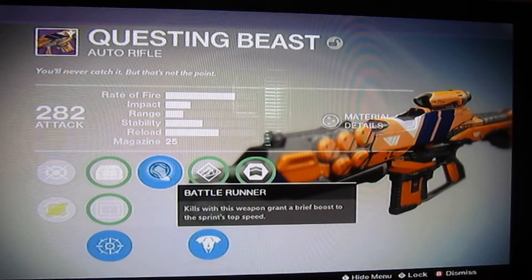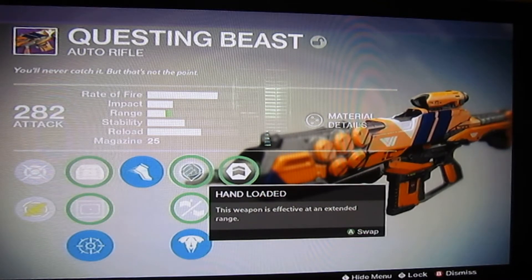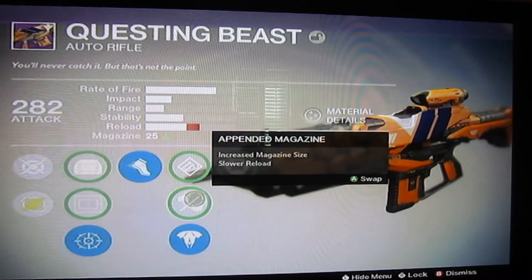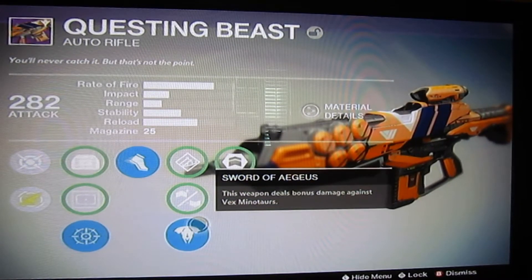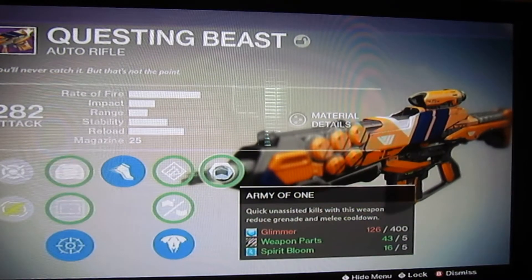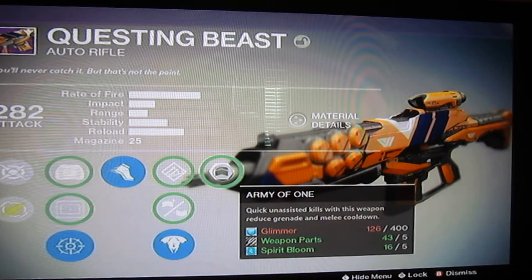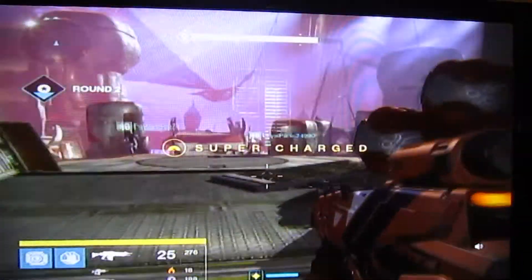Battle Runner — kills with this weapon grant a brief boost to the sprint's top speed. This is pretty good if you're in PvE, not really a PvP perk. Then we have Hand Loaded — it's effective at an extended range, okay for more ranged shooters. And then there's Appended Magazine — increased magazine size and slower reload. The final one is Sword of Aegis — this weapon deals bonus damage against Vex Minotaurs. I battle Vex a lot, so this is going to be my perk. Army of One — quick unassisted kill with this weapon reduces grenade and melee cooldown. This is good.